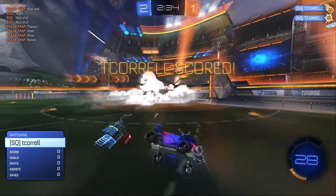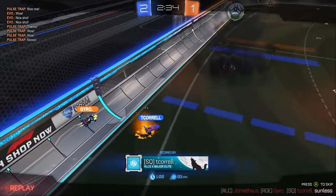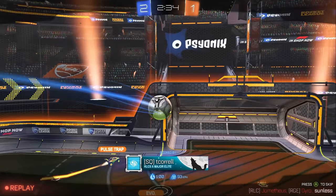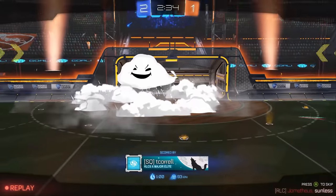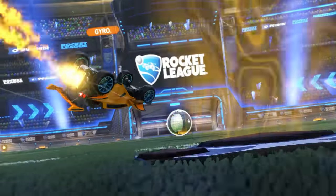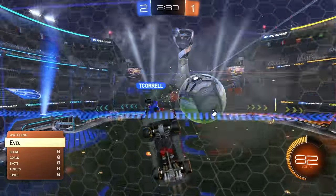Yes, he got it! All right. I wonder if T-Corell had to think about scoring that because he's now taking away an opportunity to give an assist — but he is doing fine, he is scoring goals. So now Gyro needs to go to the orange team because he has ascended and now he can do whatever he wants. And if he scores a double flip reset, it's a signature extra 100 points.